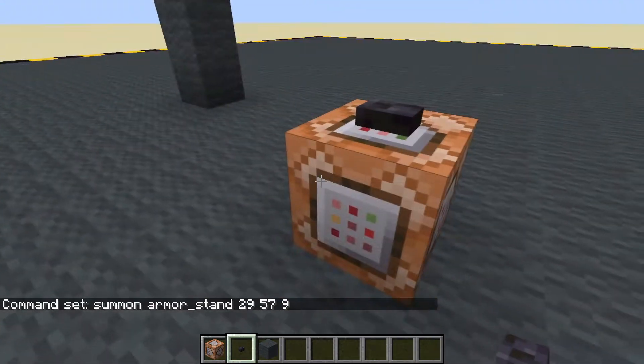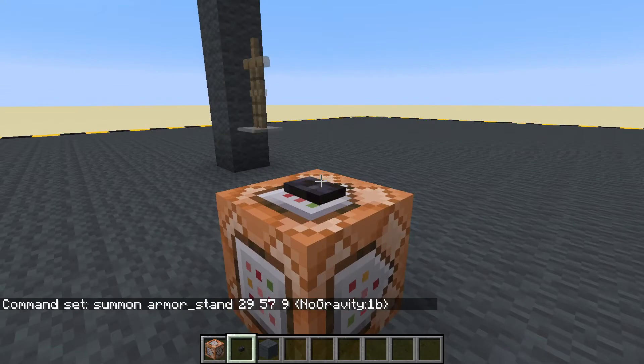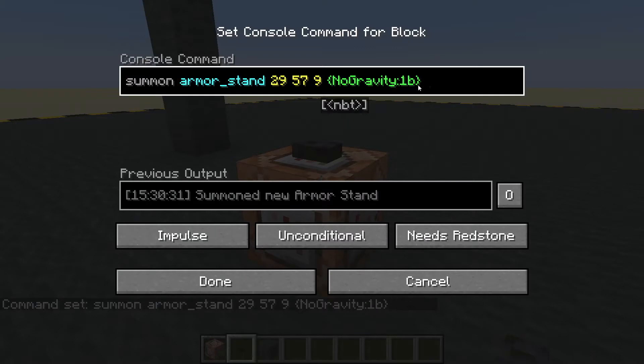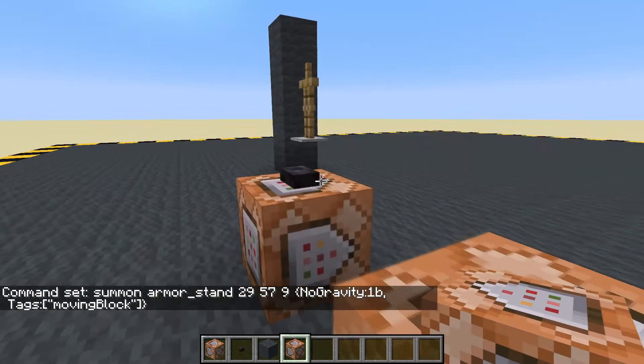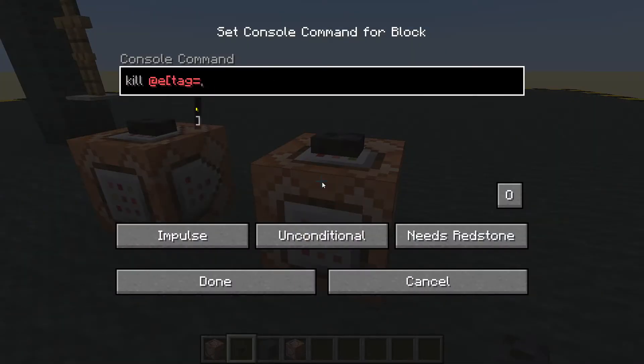Got a problem already - it's falling down. Okay, let's give it some tags: no gravity. Now let's make it easy so we can target it, which we will do by giving it a custom tag. The custom tag I am going to give it will be 'moving_block'. Now we should be able to target it. Kill all entities with the tag 'moving_block'. Done.